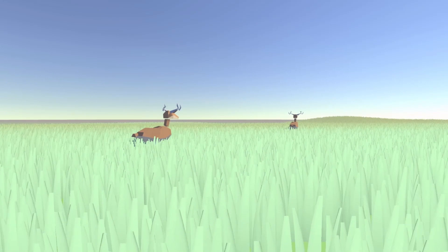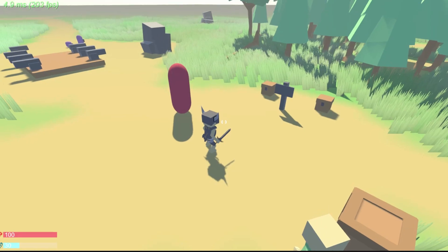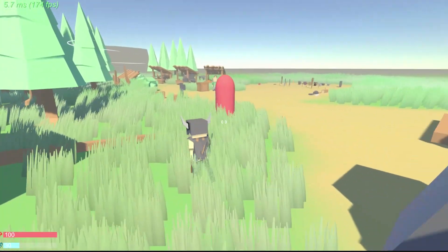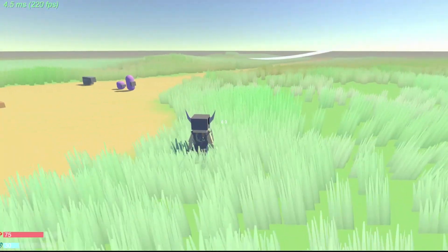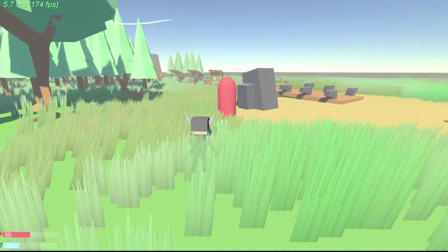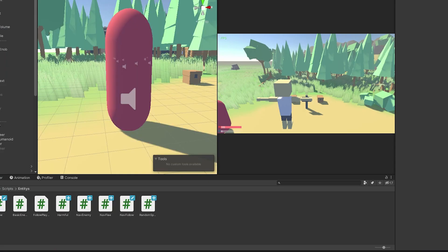Which leads me to the next addition: some basic enemies. I copied over the escort NPC script, changed a few lines and values, and now enemies can chase down the player when in range. I've been experimenting with attacking systems — I haven't completed all of that yet, but I'm looking into changing a lot about the combat system for both the player and the enemies. For now there's just collision detection during the attack sequence.